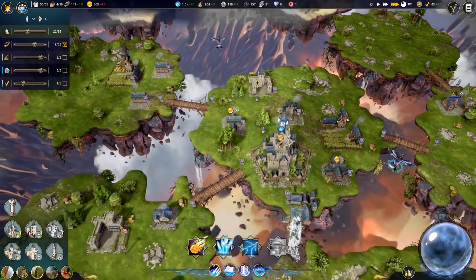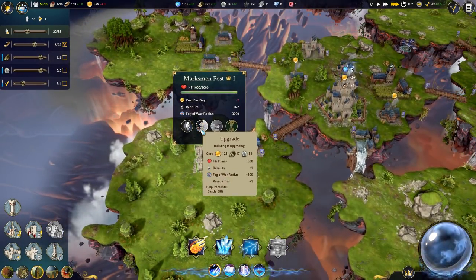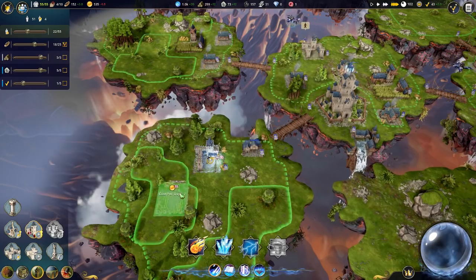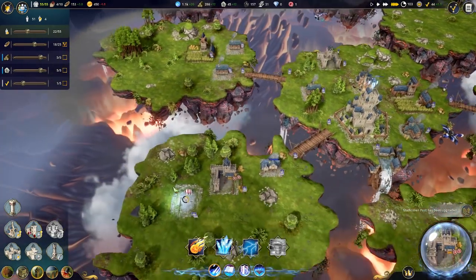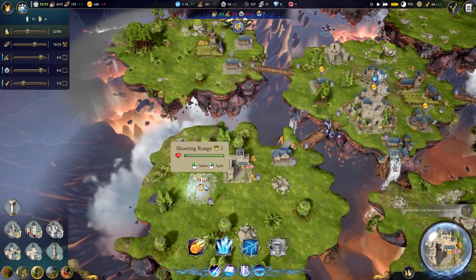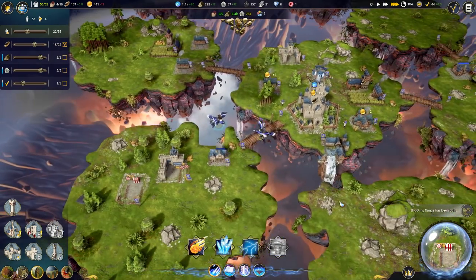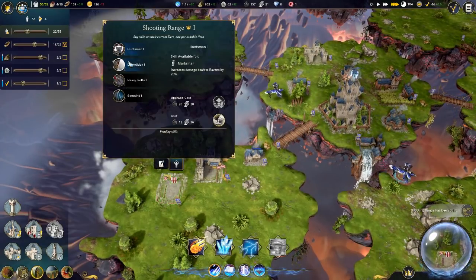I don't know if we're really taking all that much damage at the moment. Let's go ahead and upgrade this to tier 2 and then recruit a marksman. For the knights we have the blacksmith, for the marksman we have the shooting range - makes sense. And for the wizards we have the library. It's all falling into line here, I see the path of logic.